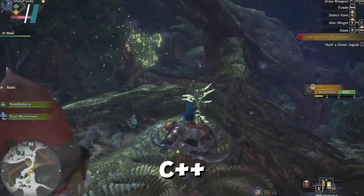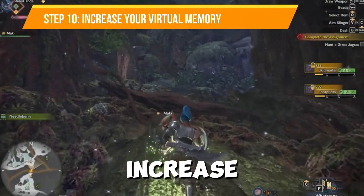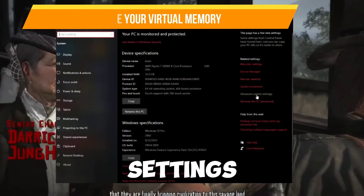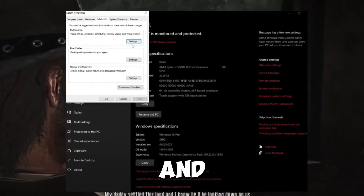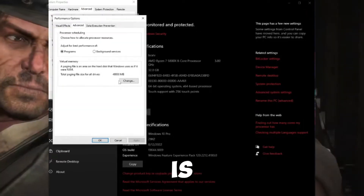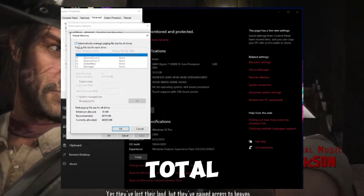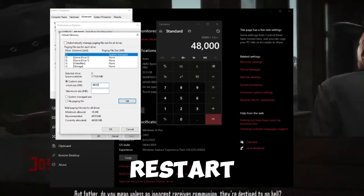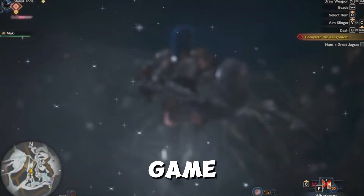If you're still facing any kind of issue, you need to increase your virtual memory. Go to View Advanced System Settings in Windows, click on Settings in the Performance section, go to the Advanced tab, and under Virtual Memory adjust the paging file size for the drive where the game is installed. Set the initial size to 1.5 times your total RAM and the maximum size to 3 times your total RAM. Then restart your PC and check the game.